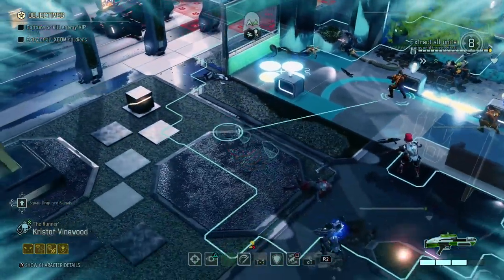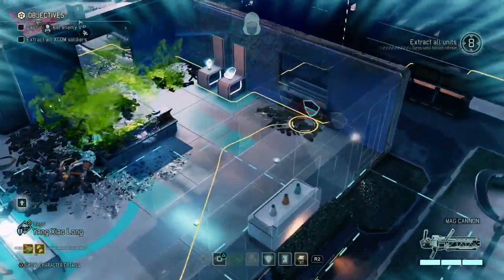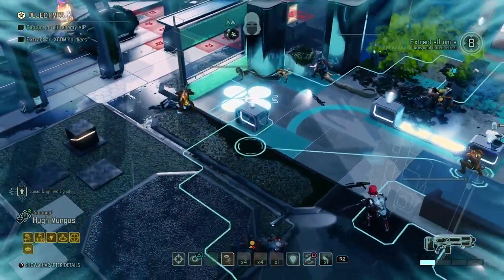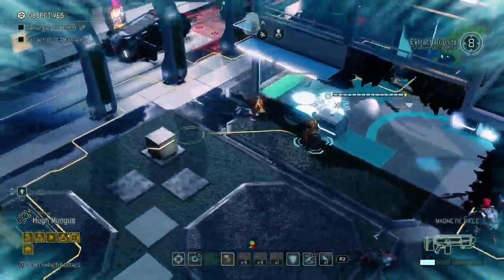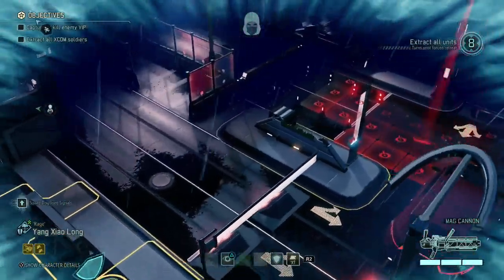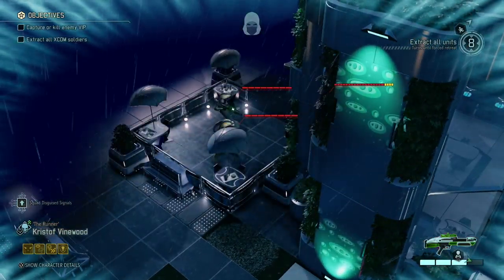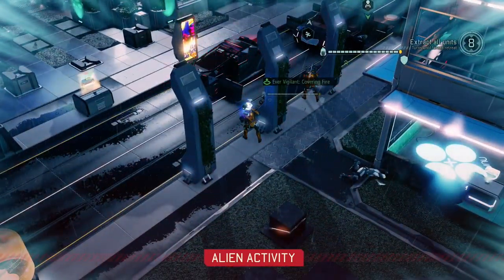Let's try and see what else we can do here. Let's go around the outside of the building. Hugh is also still in concealment — really interesting. We're in concealment, so why not? Just gonna check the corner — there's another pole over there. And there we go, that's another Andromedon with two Vipers, which was exactly what the Shadow Chamber predicted.